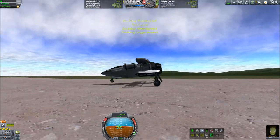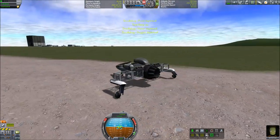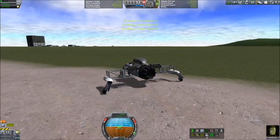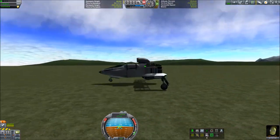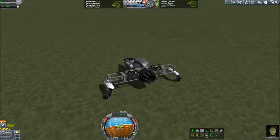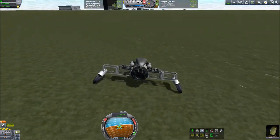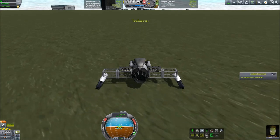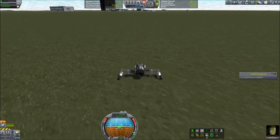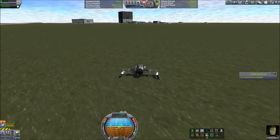Whoa. I think the smaller gear bay thing has its collision box not set exactly right — I think that's what it is. What do we got going here? Oh, there was something, but there ain't no more. Alright, forging ahead.